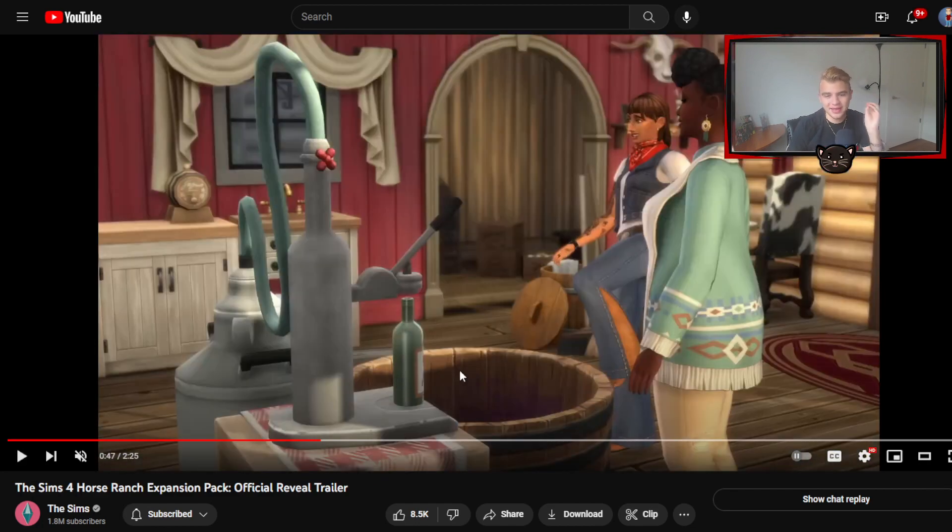You can make wine! You could stomp the grapes and make wine. That's interesting. I wouldn't have necessarily paired a wild west cowboy horse expansion pack with vineyards and making grapes into wine.